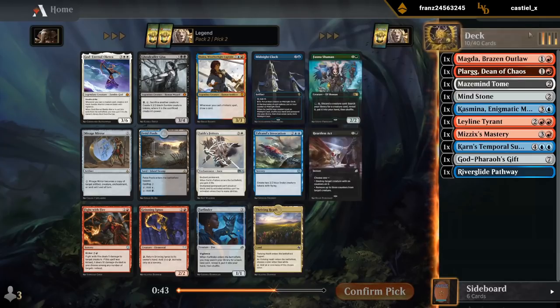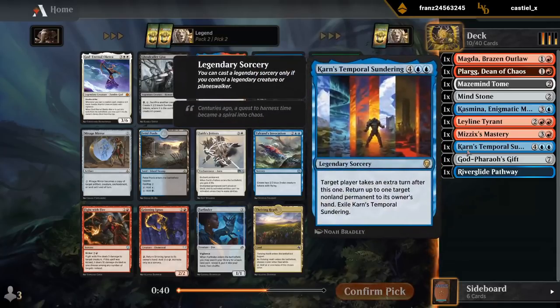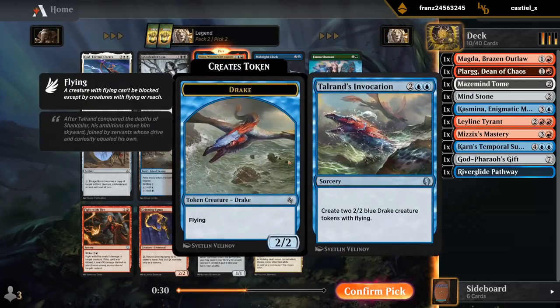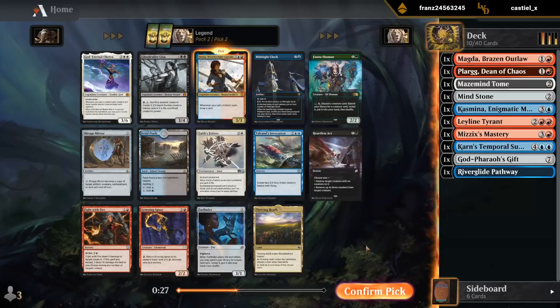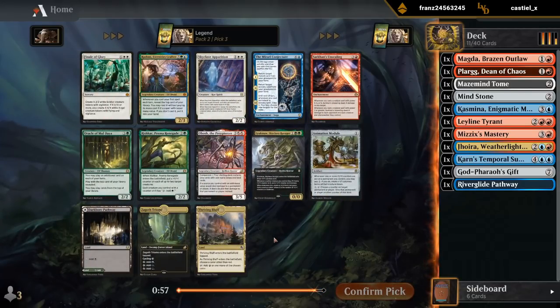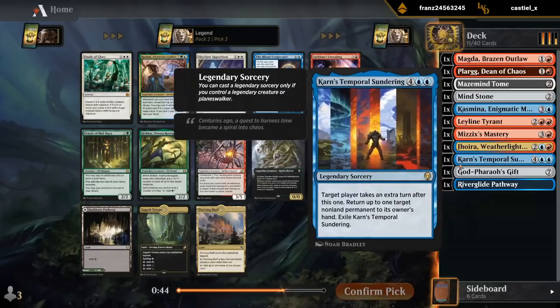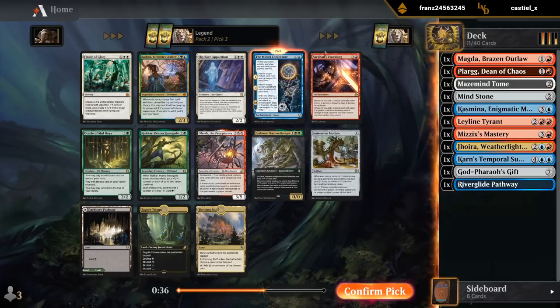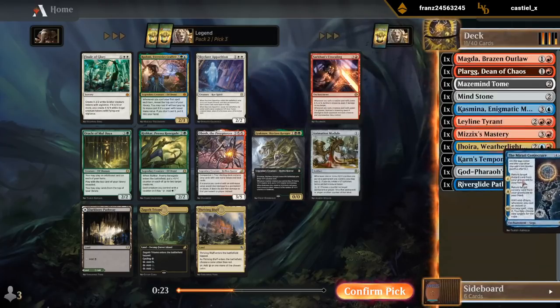How are we doing for Joira here? We do have a lot of legendaries and artifacts, so this looks like a great Weatherlight Captain deck. Can hope to wheel maybe a Fight with Fire, maybe Invocation. But Joira looks excellent. Can we make the Mirari Conjecture work? It's also a Saga for Joira, so draws us a card. Just need to pick up some instants and sorceries. Doubling a Temporal Sundering would be exciting. The other option would be Thriving Bluff as a dual land. There's a chance we can wheel Conjecture, but yeah, we'll probably find some ways to make this work.